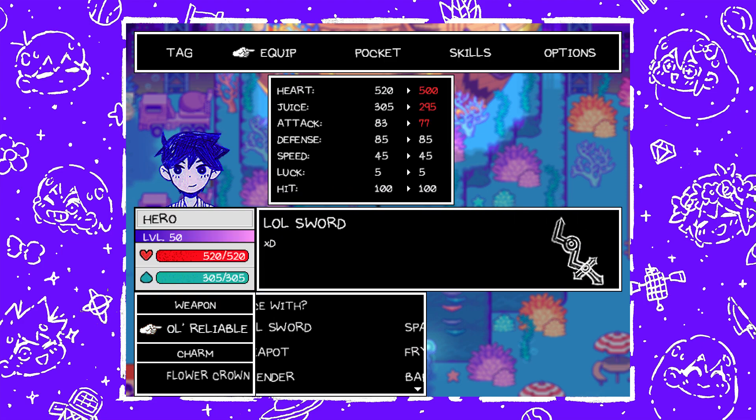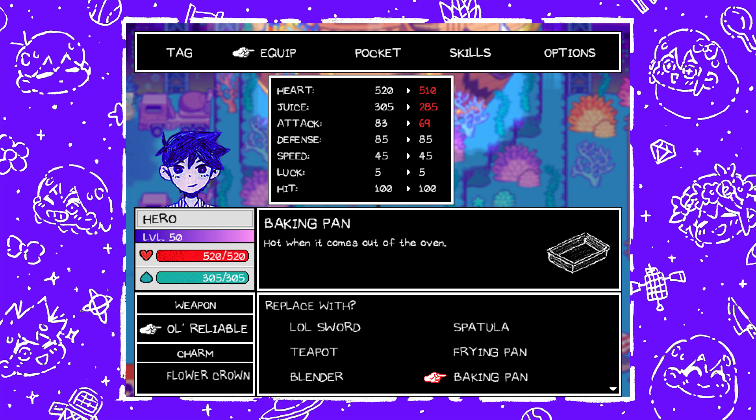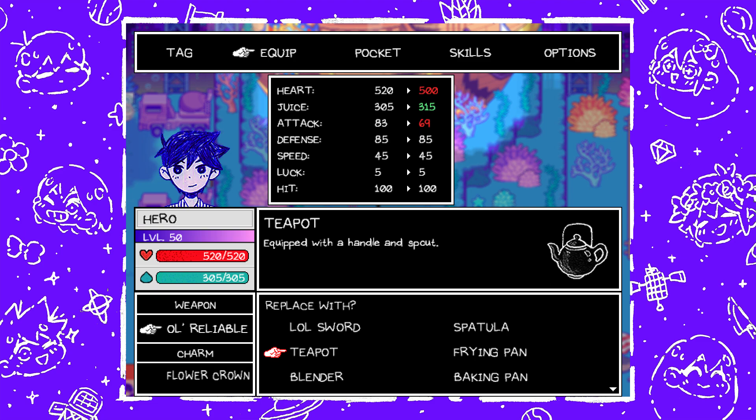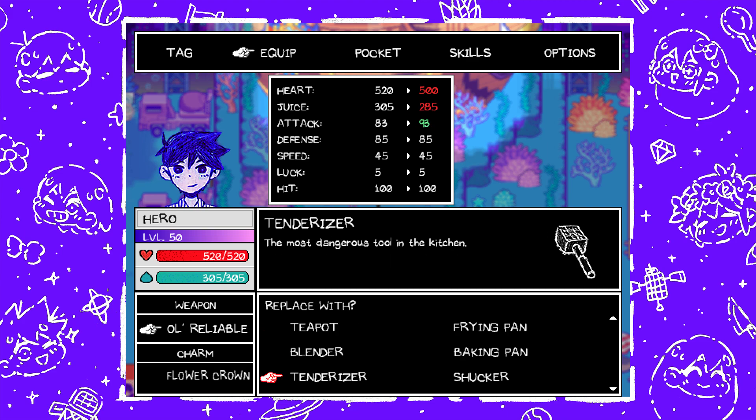Next, for Hero. We have the Spatula — that's his starting weapon. Next is the Baking Pan, found inside a watermelon at the Rosa Chase area in Otherworld Junkyard; finding this also gives him the Snack Time skill. Next is Teapot, found at the Royal Chamber's balcony in Sweetheart's Castle; finding this also gives him the Tea Time skill. The LOL Sword — you can get this from the Weeping Willow quest; it essentially makes it so that he'll always start happy in battle. Next is the Tenderizer, found in Snowglobe Mountain; finding it also gives him the Tenderize skill, which is basically his best attacking skill.